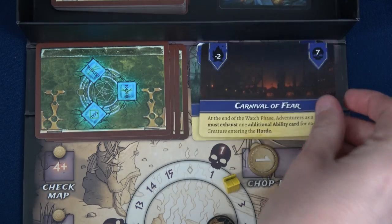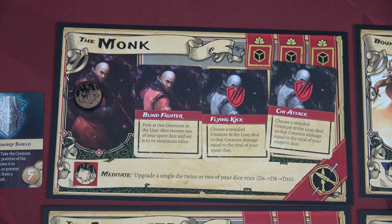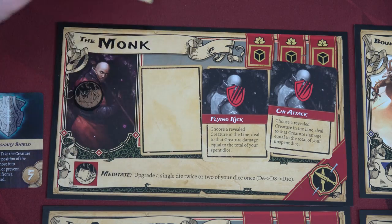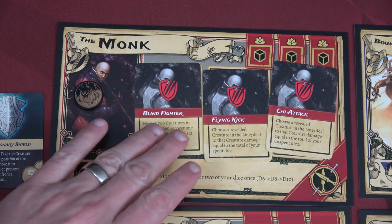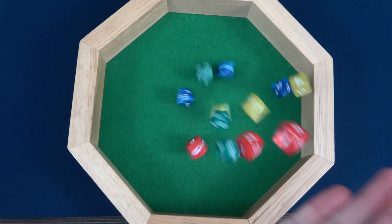Don't worry — remember the Carnival of Fear has a minus two fire penalty for the next location, so one, two — when you go below zero you get pushed back up to two and one player needs to exhaust an ability. At the end of the watch phase, adventurers must exhaust one additional ability for each creature entering the horde. Hopefully that doesn't happen since we're doing seven this time.